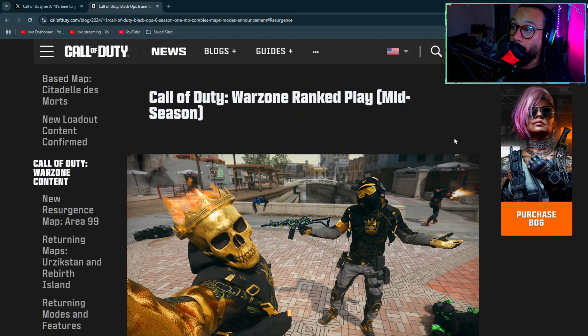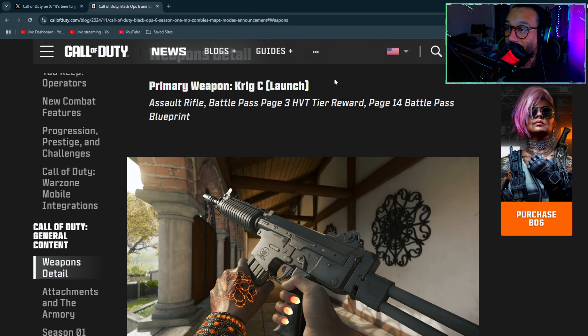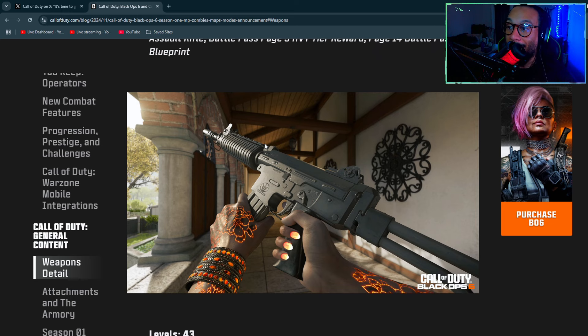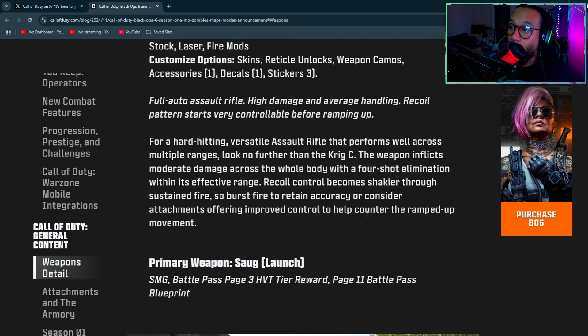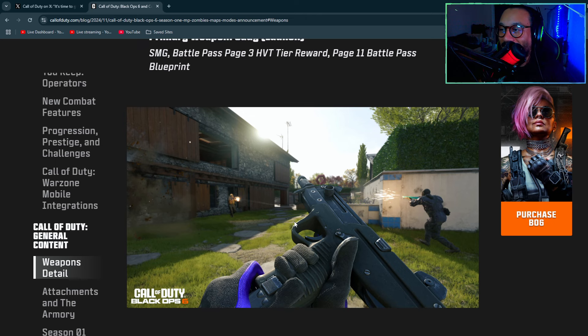Warzone Ranked Play will be available at the mid-season update. Now let's talk new weapons. The Krig C is back — I remember this from Black Ops Cold War where it was called the Krig 6. It has 43 levels, default 30-round magazine. It's a full-auto rifle with high damage and average handling; recoil starts controllable before ramping up.